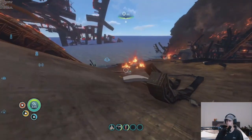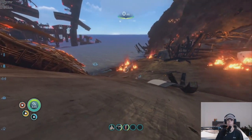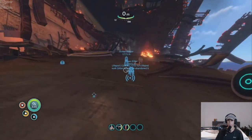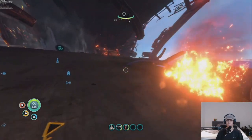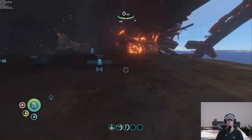There are heaps of crates along here. You just get out of your Seamoth and walk up here. Turn to the right and walk up this hill trying to avoid all these creatures and get all the stuff from the crates. I have already been here obviously, that's why all the crates are open.